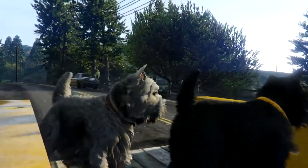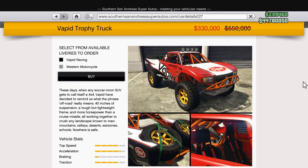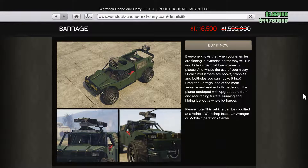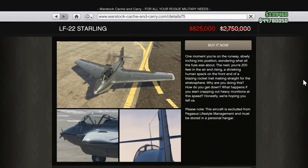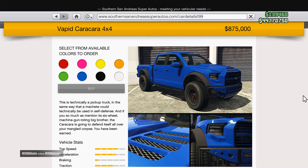Welcome back, it's Mr. Horsington here. There's a bunch of discounts this week. We have first off the Cars FMJ, followed by the Trophy Truck which is going to be the car of the week, and the Desert Raid, Maxwell Vagrant, the Barrage, the Ramp Buggy, Thruster. And if you have Twitch Prime you can get the ETR1, the LF-22 Starling, or the Vespucci Nightclub for free.